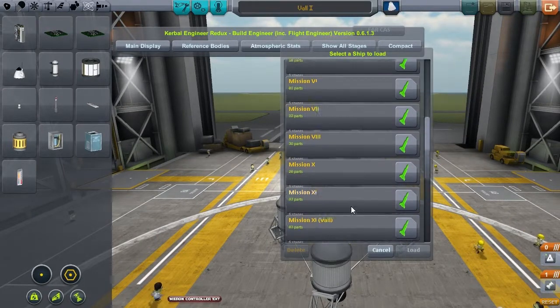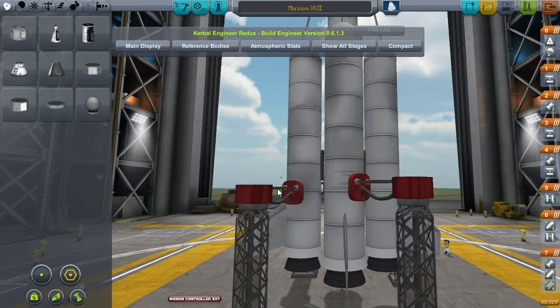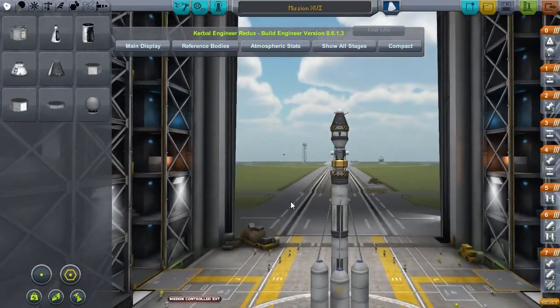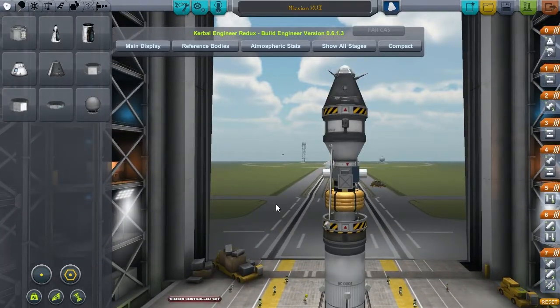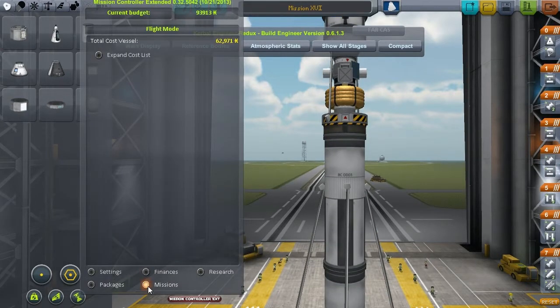Nothing so fancy today. Today we are doing a rather mundane mission — at least let's hope it's going to be mundane. Mission 16, and we are again going to combine two missions. This launcher resembles yesterday's launcher a lot. It has the same satellite, which will be brought into a different trajectory this time, and it again has the same capsule.